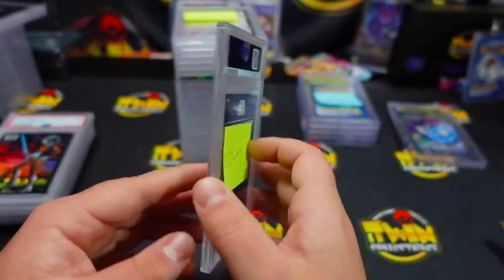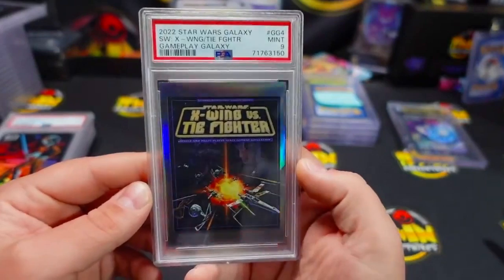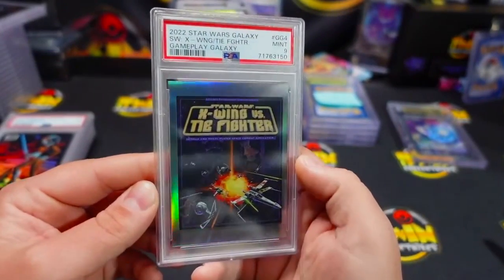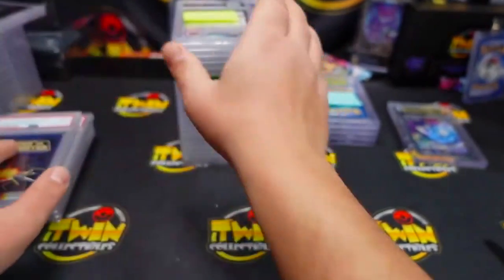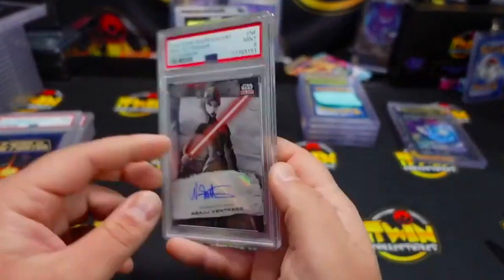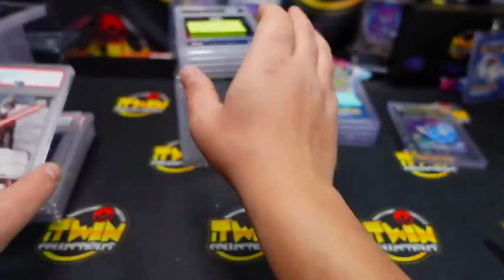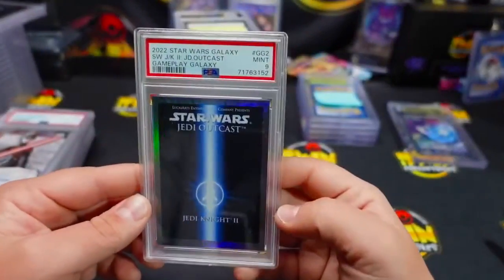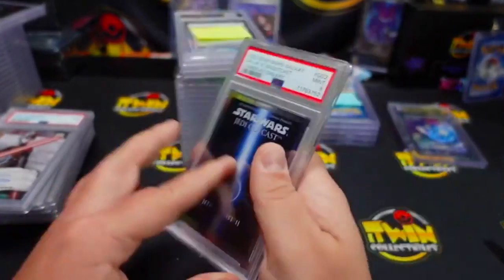You got credit on that one. We have a nine on X-Wings. The corner is destroyed — PSA had to do that. PSA9 on that one. We also got a nine on your auto here. I know you had a numbered auto. We had a nine on Star Wars Jedi Outcast — nine on that one.